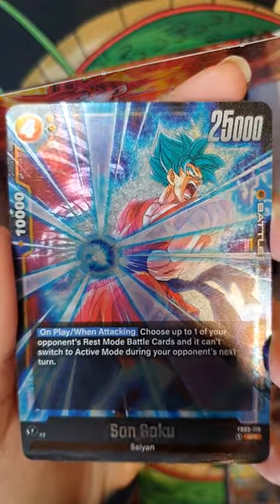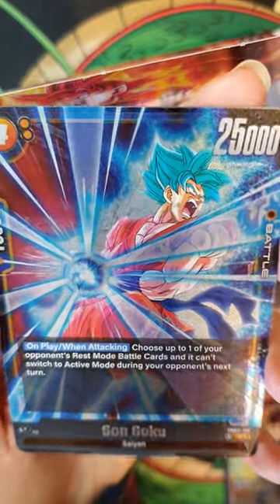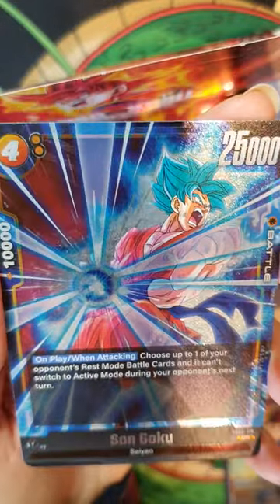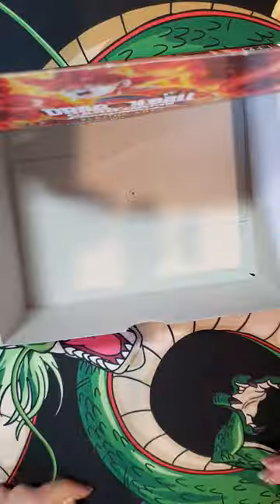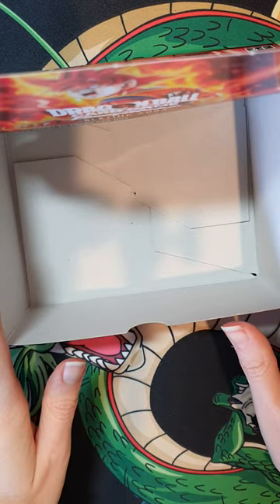SR Son Goku. I'm pretty sure I already have this one, but it's really nice. The colors are actually incredible, so we'll happily take another one. Unfortunately, no last pack magic. Another box is done and dusted.